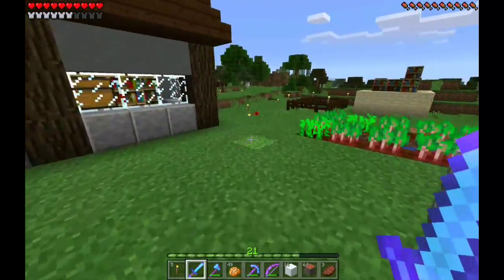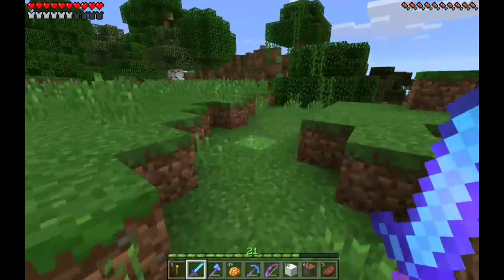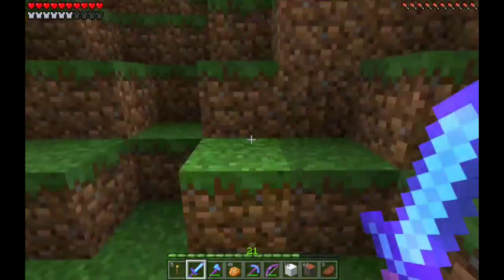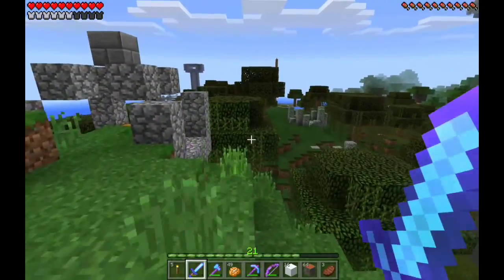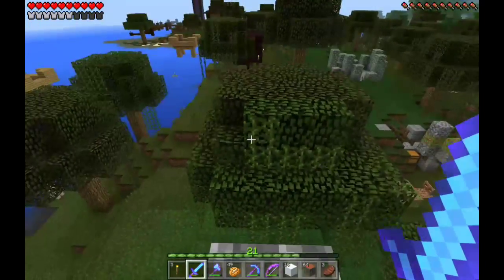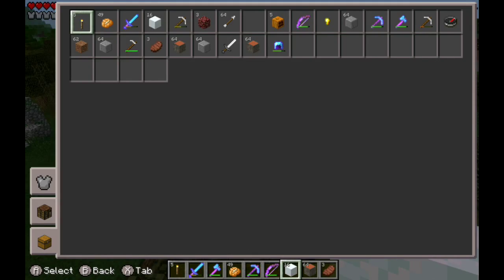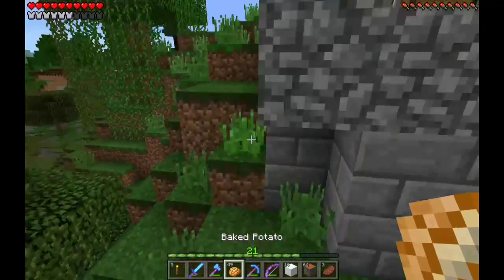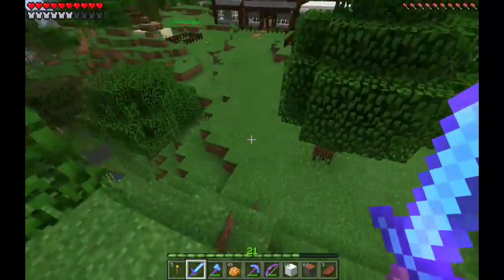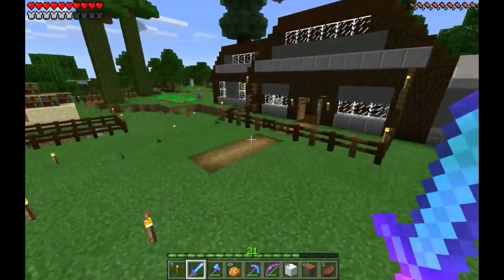I need a place to build this because it's going to be kind of big - that's where we're going to store the snow too. Let's go out to the swamp a bit. It's got to be a biome a snow golem will survive in, because they die in desert and stuff like that. In the swamp they should be fine. We should get a shovel because if we got to collect snow, that's the only way - unless you've got silk touch.